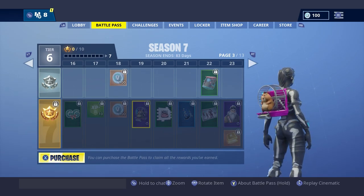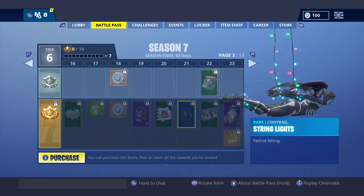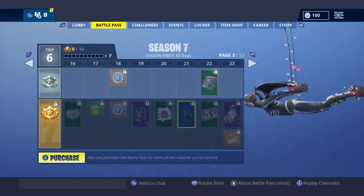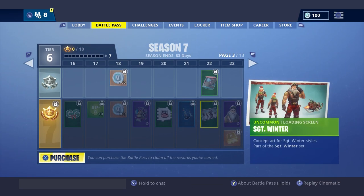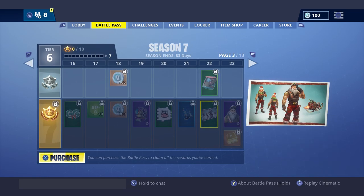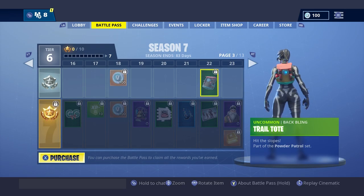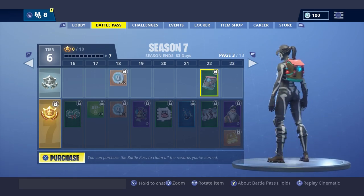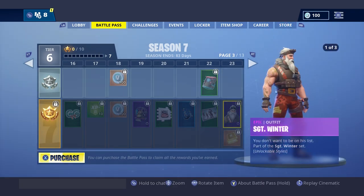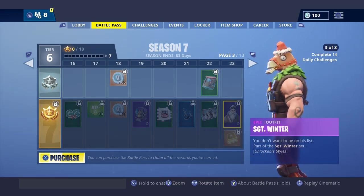It reminds me of like G-Force. We have a Bag of Coal, and the String Lights — that's a Christmas lights contrail, pretty cool. We also have Sergeant Winter. That's probably his name, yeah — Sergeant Winter. That's actually a pretty cool back bling.